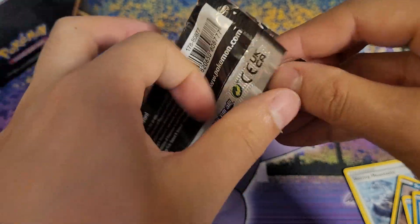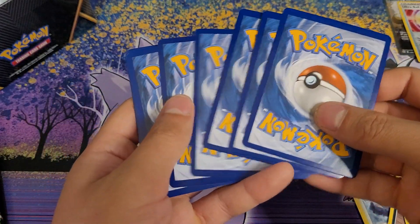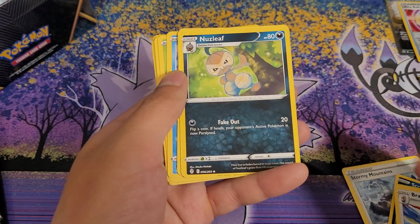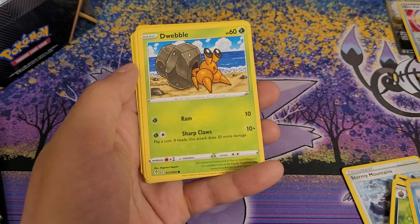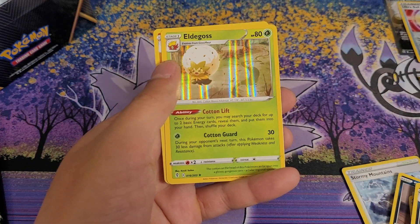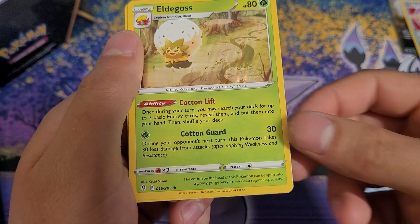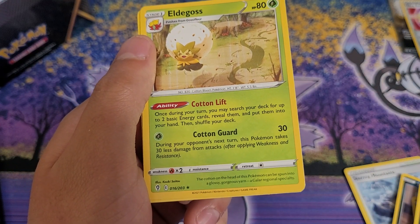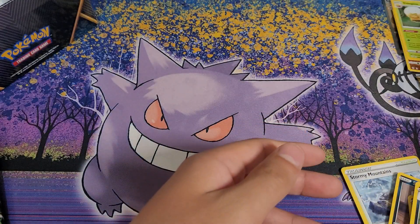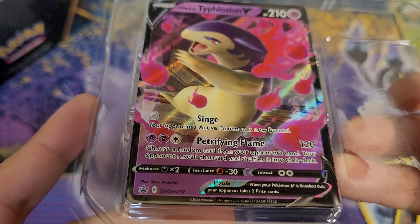Brilliant Stars pack — haven't opened any of these stats. Water Energy, Braviary, Nuzleaf, another Ice Q, Luvdisc, Dwebble, Hippopotas, Zorua, Psyduck, Eldegoss Foil. The cotton on the head of this Pokémon can be spun into a glossy, gorgeous yarn — a Galar Regional Specialty. And a Reverse Holo Boldore. Going back to the Typhlosion — there's just no description on the V card, not V-Max.